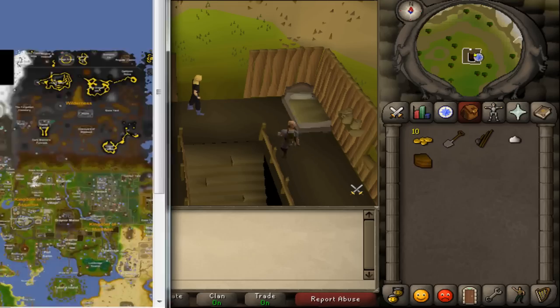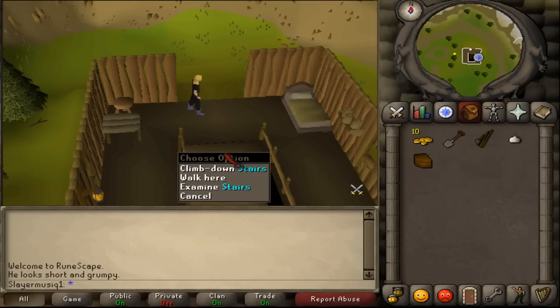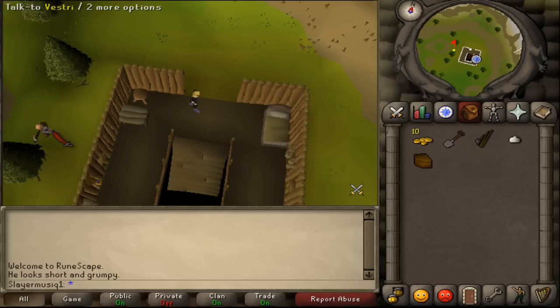Now where to start this quest? Right here, east of Camelot's castle and north of Catherby. There you will find a quest sign and some stairs.